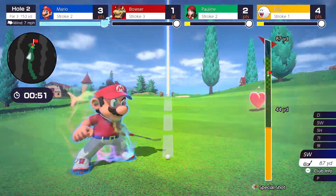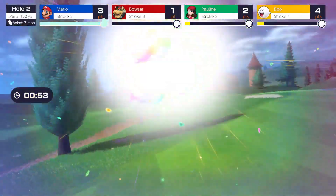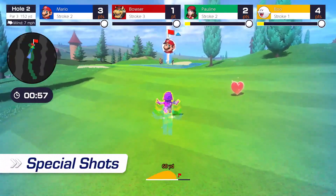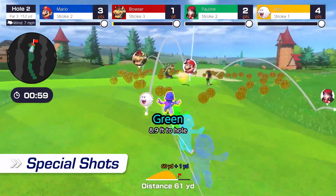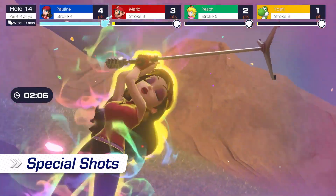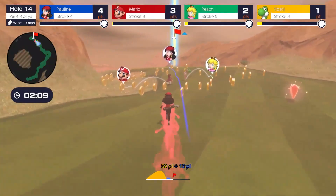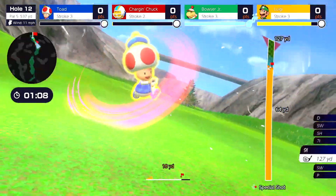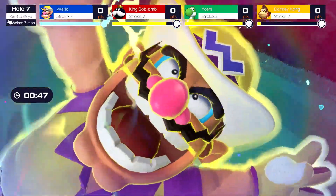And let's not forget these golfers' signature moves: special shots. Some knock back other balls on impact; others clear out any balls in their path. Each golfer has something special to offer — use that to your advantage and make your rivals eat dust.